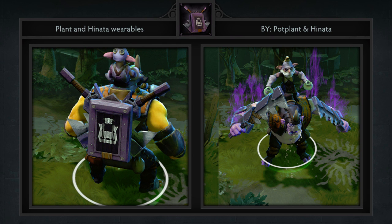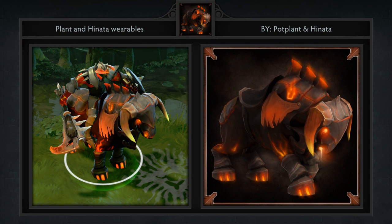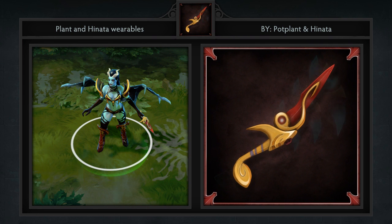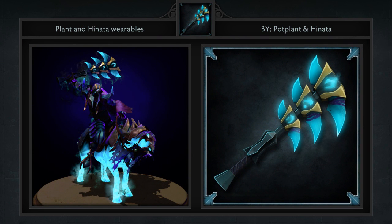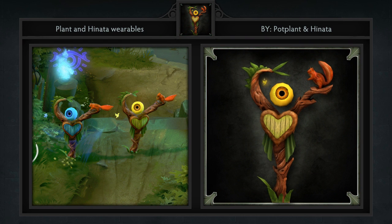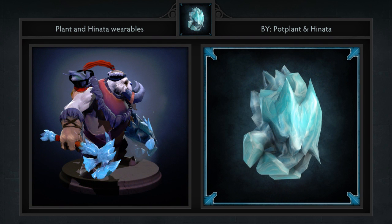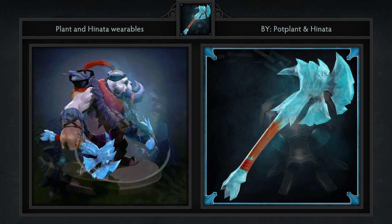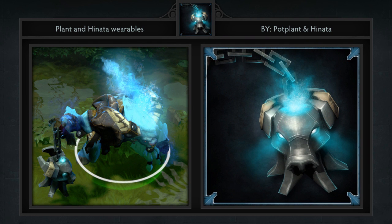Third is the Plant and Hanada Wearables Chest created by Potplant and Hanada. It comes with 12 items including a back piece for Alchemist, a new mount for CK, a weapon for QWAP, a weapon for Abaddon, a ward for Enchantress, a weapon for Tusk, an offhand for Tusk, a really awesome lantern weapon for our space cow friend, a helmet for Skeleton King, a new staff for Rubik, and a gargoyle type ward for Visage.